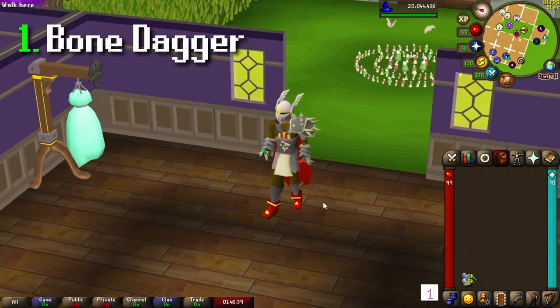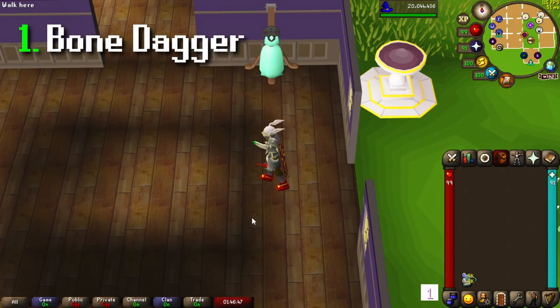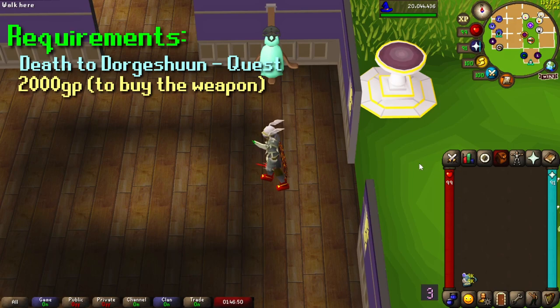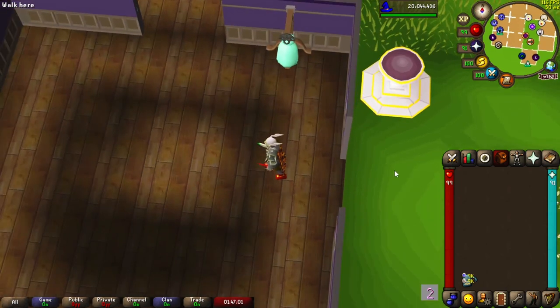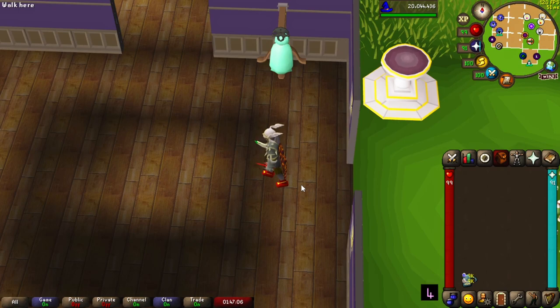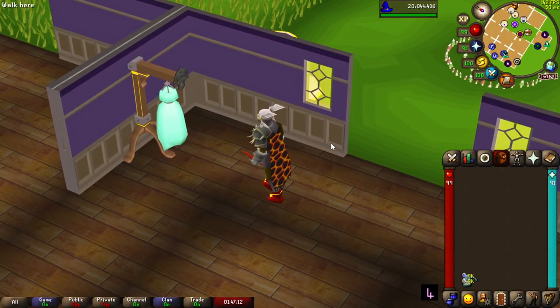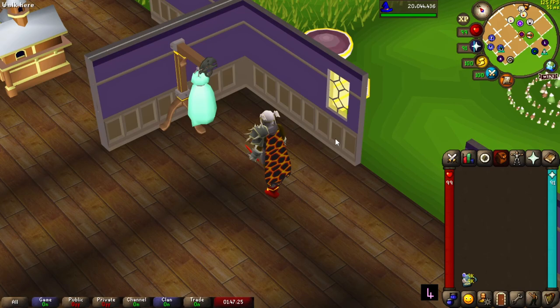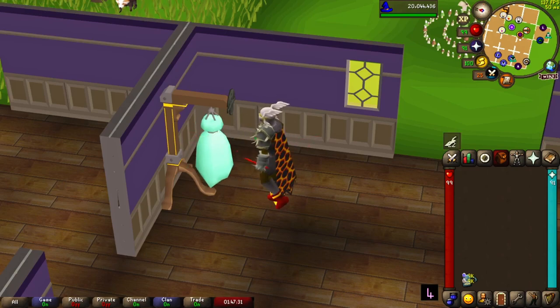First up we have the Bone Dagger. This item can be obtained from Nardok in the Dorgesh-Kaan Mines for 2,000 GP, and the special attack can be used after completing the quest Death to Dorgeshuun. The special attack is called Backstab and it has a guaranteed hit if you weren't the last one to attack the target. So if you start combat with the boss using the Bone Dagger special attack, you'll be guaranteed to get past the accuracy roll even though the dagger might hit a zero. This special attack reduces your target's defense by the amount of damage dealt, similar to the Bandos God Sword's special attack. This item has been used in TOA by a lot of popular streamers as part of an insanely low budget setup when trying expert mode runs. If you want a budget version of the BGS, grab yourself a Bone Dagger.